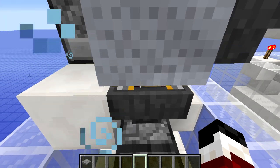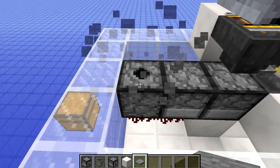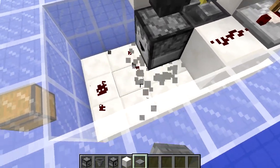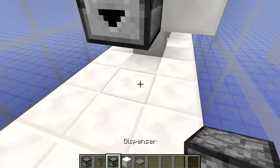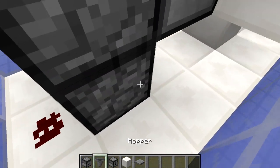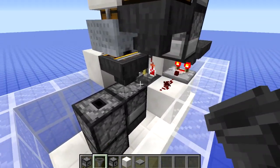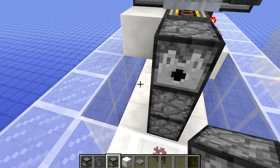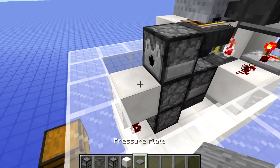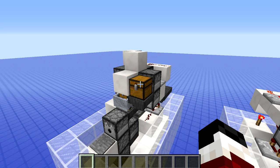If you want to build the alternative dispenser design at the front, remove these blocks and come down to the bottom and place two droppers facing upwards with a hopper into the back. The potions will come through and it will start brewing again. Put a dispenser at the top and then a block with a pressure plate in front of it.